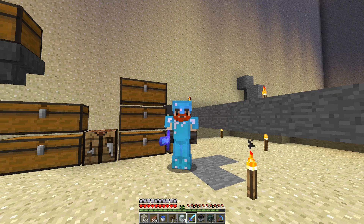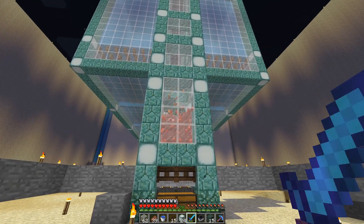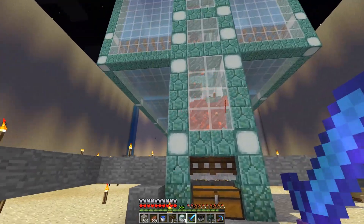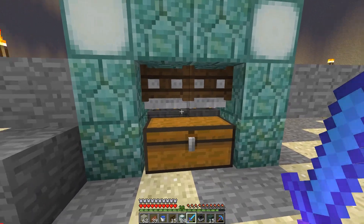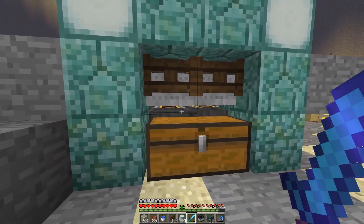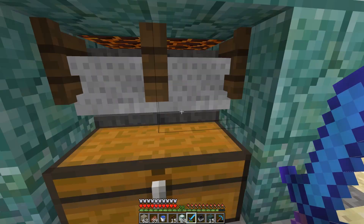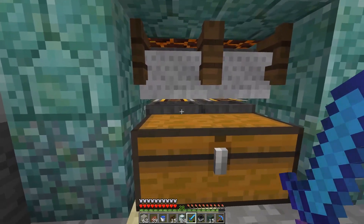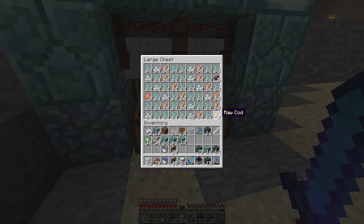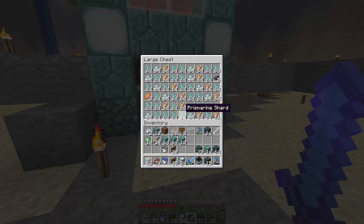Since that last episode, we have got some craziness done here in our world and this thing is absolutely insane. I will show you the farm and what we have done - it is working very well. The way the killing chamber works is there's magma blocks in there, and then I have hopper mine carts directly underneath the magma blocks, with hoppers underneath that feed directly into this chest.